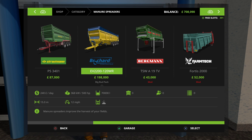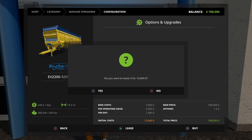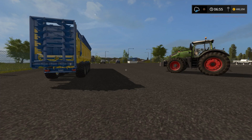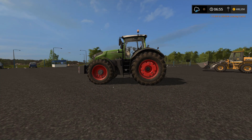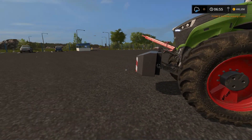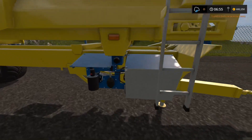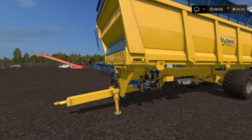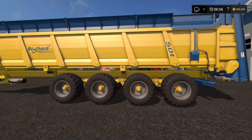The star of the show is this — the Brocard EV 2200-120 WR from the Big Bud Pack. It's a 70,000 litre muck spreader. I've never used it because I've never had that amount of manure available. I'm going to lease it — it's expensive to lease, but I've just made a ton of money so it's not too much of a problem. I'm not going to buy it yet, because I don't know how it's going to work. It requires 500 horsepower — I've got 517 or so, with wheel weights and a front weight.